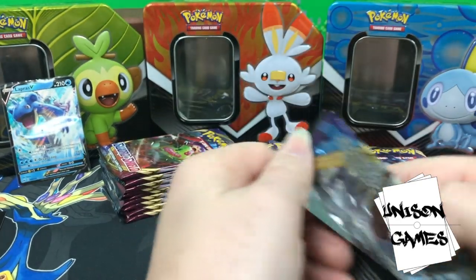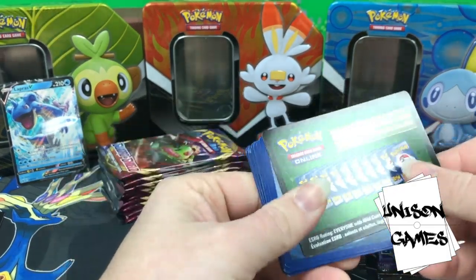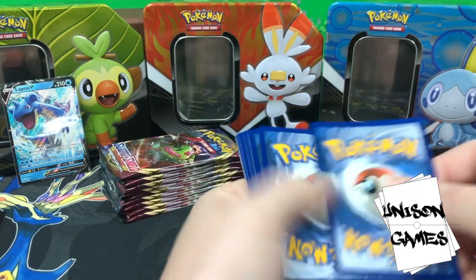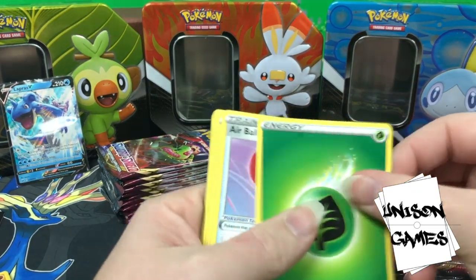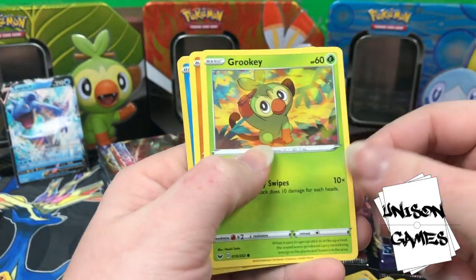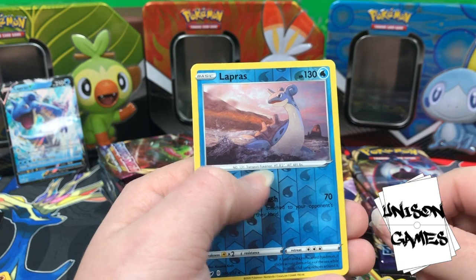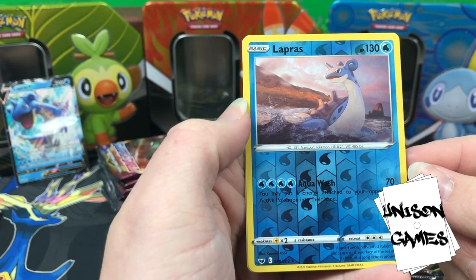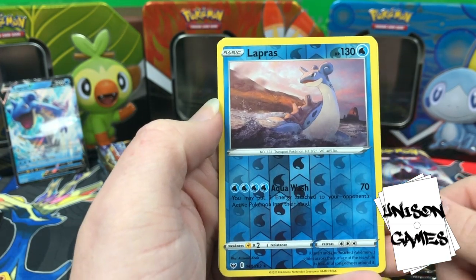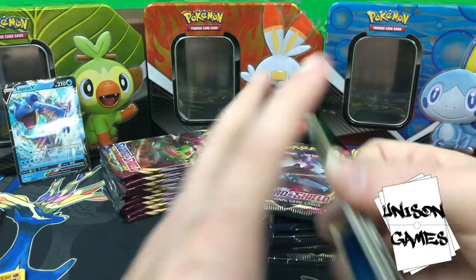We got a Zacian pack — hopefully that means we're looking at a Zacian pull, but probably not because we got a green code. Speaking of codes, here it is. Grass Energy, Air Balloon, Tympole, Kingler, Rhyhorn, Rookidee, Crabrawler, Cute Grookey, Mudbraiser — look at it, so cute, like it doesn't want to go in the Pokéball. Lapras hollow — you may put two energy attached to your opponent's active Pokémon into their hand, 70 for four energy. And Drapion.